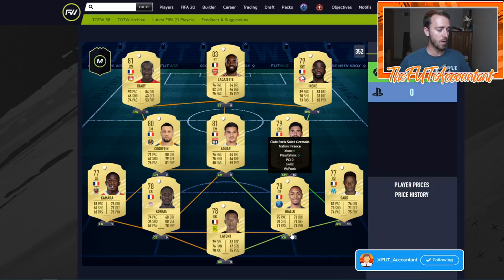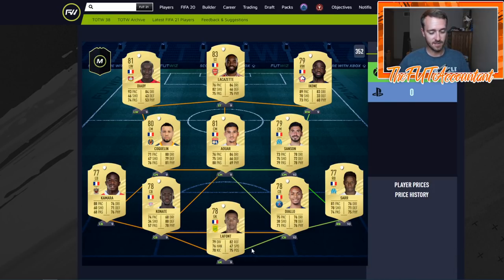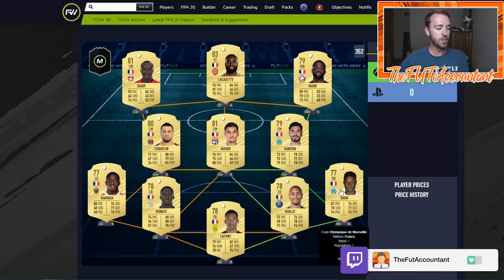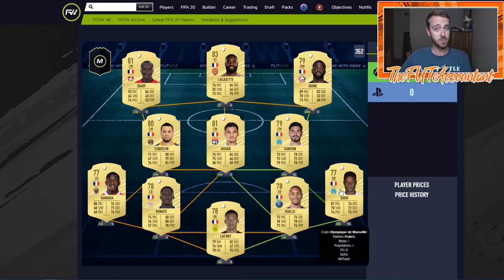PSG links as well, French links of course. Lloris is the goalkeeper - it is what it is. Konaté is another Bundesliga beast. Last year we had Konaté and Upamecano as guys that a lot of people used as center backs to start the year for the Bundesliga - all those guys are back except Mukiele, who moved to a right back card, making him tougher to link as a center back. Kamara moving to left back is one of the most OP cheap left backs with good links that you're going to see - this guy is fantastic.